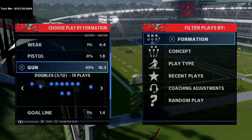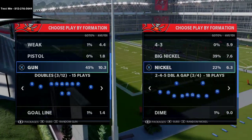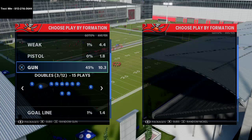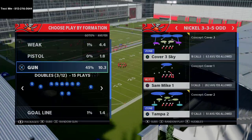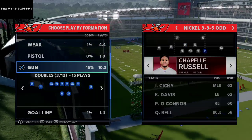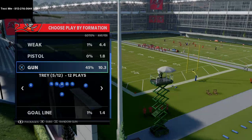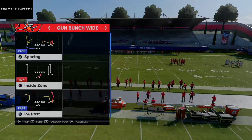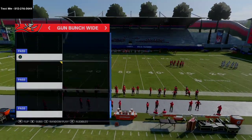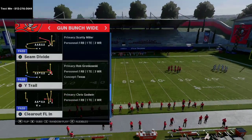I've got the gun bunch wide up here. This comes out of the San Francisco 49ers playbook and can be run out of other playbooks as well. We're going to take Shaq Barrett off the field because the practice mode setups are unreal, and we're going to show you a cover three beater from this. The play we're going to be using is Clear Out FLM.